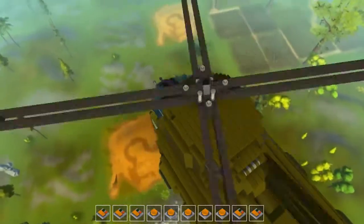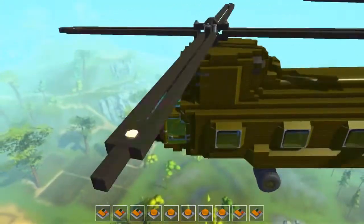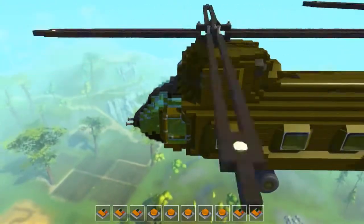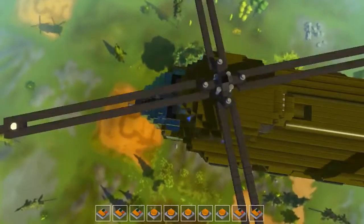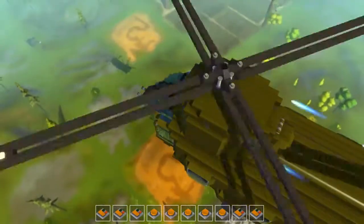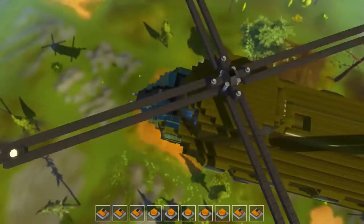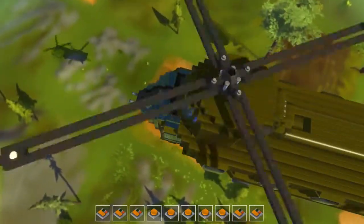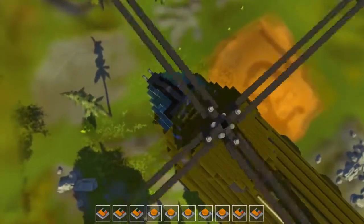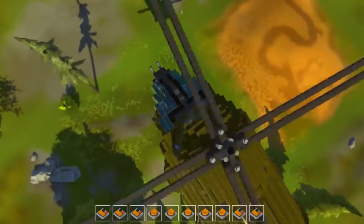I've seen some helicopters in this game, but even just the way the rotors work here — it just looks so accurate. There have been some really awesome helicopters in Scrap Mechanic, but this one really stood out to me. Let's start to lower. I'm spamming the four and five keys; the three key I think is another thruster that pushes you up, which is probably what screwed me up earlier. Let's lower it here.